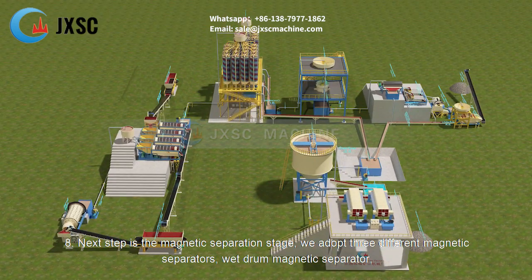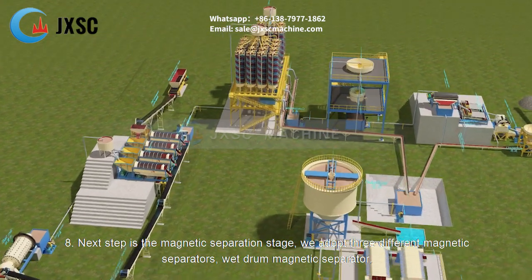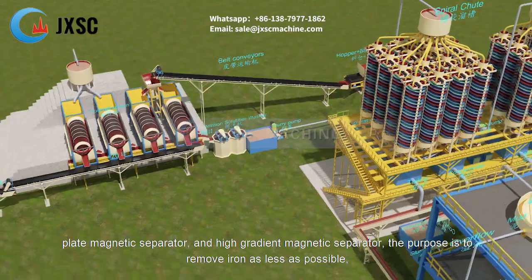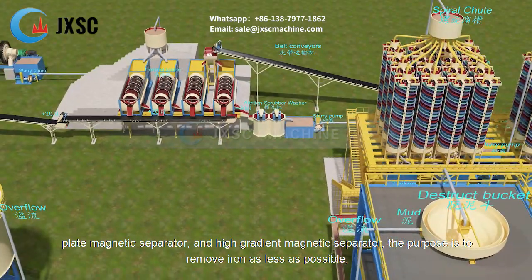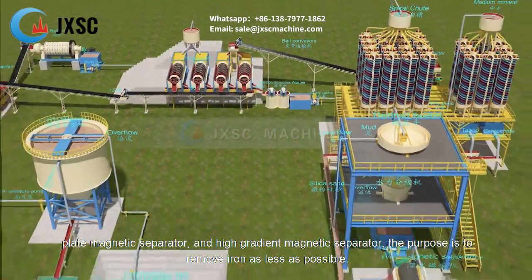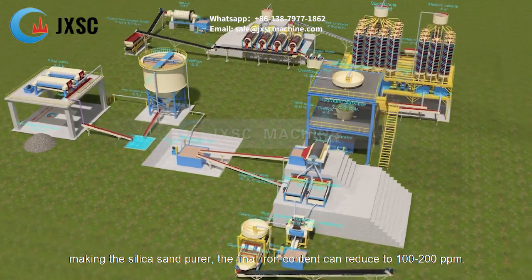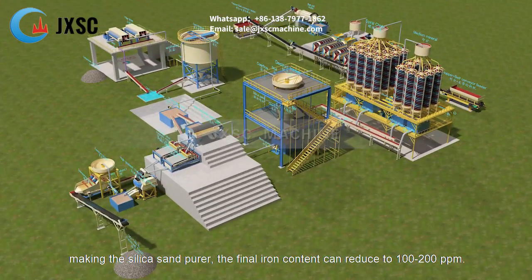Step 8: The next step is the magnetic separation stage. Three different magnetic separators are used: a wet drum magnetic separator, plate magnetic separator, and high gradient magnetic separator. The purpose is to remove iron as thoroughly as possible, making the silica sand purer. The final iron content can be reduced to 100 to 200 ppm.